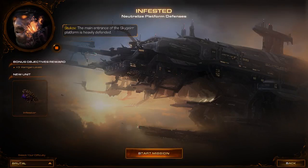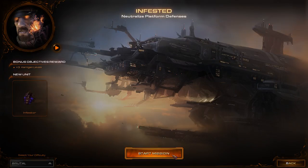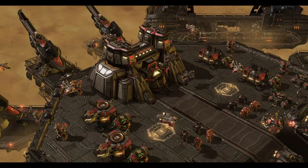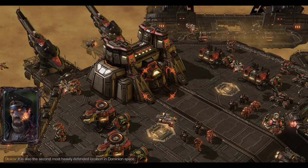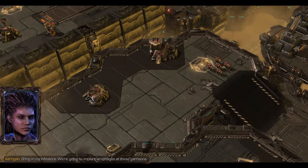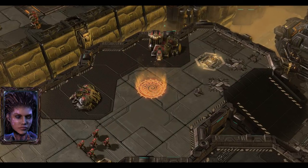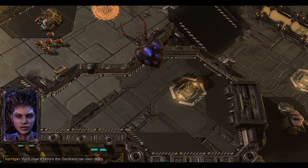The main entrance of the Skygar platform is heavily defended. We must dislodge this Dominion Force before we can assault the lab itself. This lift is the only entrance into the Laboratories — also the second most heavily defended location in Dominion space. So they've got a lot of marines. We'll use those numbers against them. Bring in my infestors. We're going to implant virophages in these garrisons. Once they've infested the Terrans inside, I'll use them to secure the landing bay. We'll clear it before the Dominion can even react.